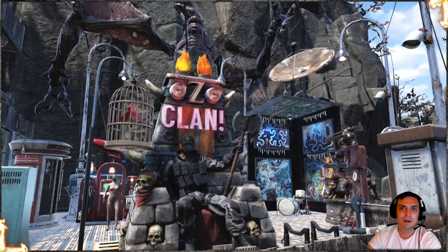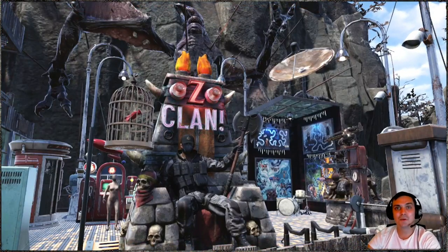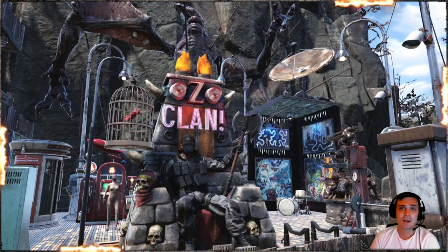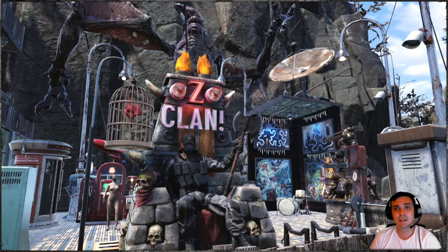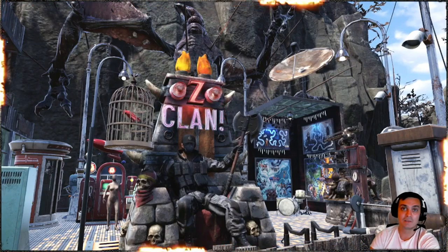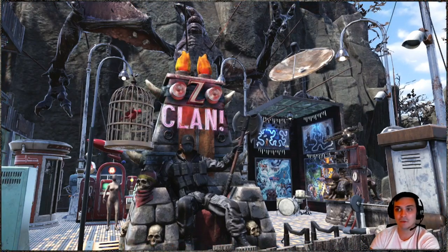Hey, what up Z-Clan and everybody else, how you doing? I hope you're doing good. Welcome to my Fallout 76 notification video. In this video we're going to take a look at the Atomic Shop, as there is an item available for the next 24 hours. Then we're going to take a look at the daily challenges, see what we got to do in order to make some score. And we're going to take a look at the daily ops, see what we're facing today. So let's start and jump right into it.